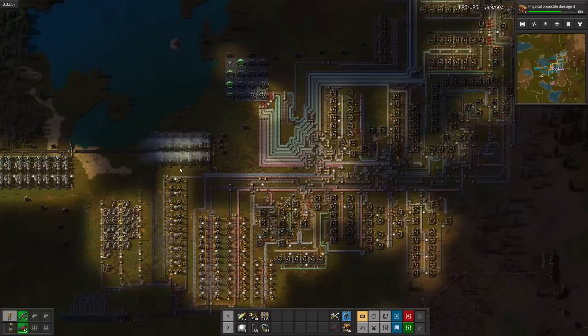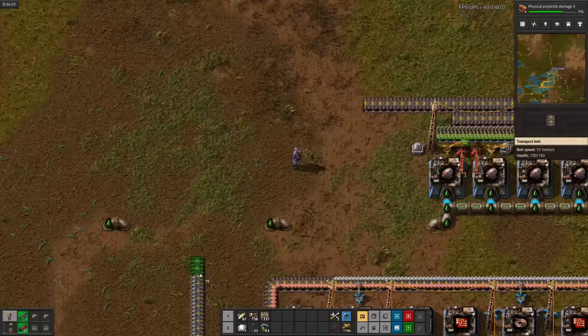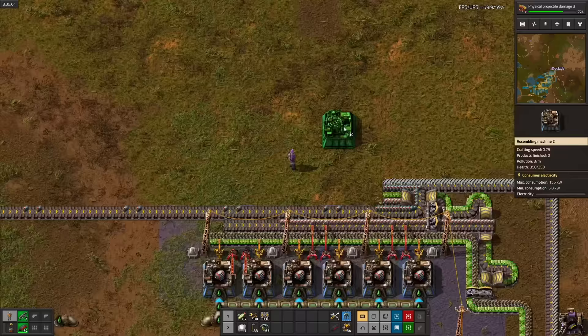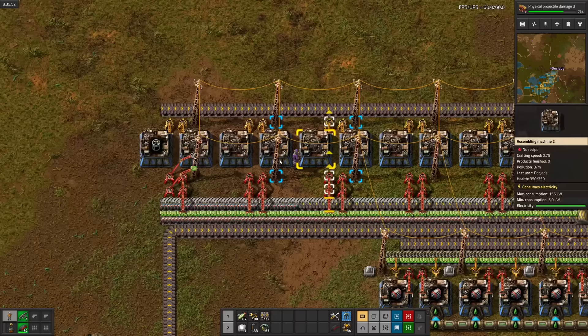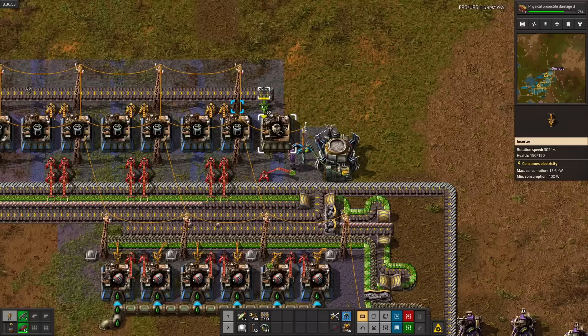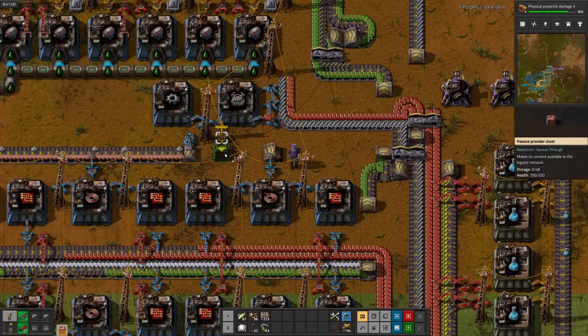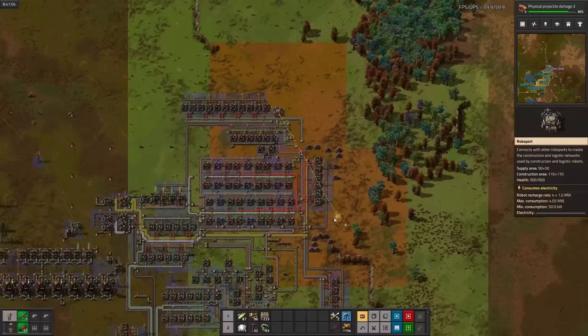After setting up the sulfuric acid, I went to check on the steam engines to see if they were low on coal. Turns out I accidentally unplugged the left one. Back on topic — batteries are done. And after bringing them up, we can start making the frames. A quick green wire later, we've got construction robots.